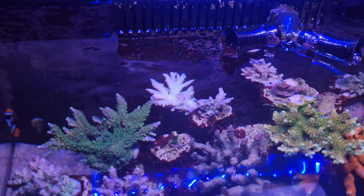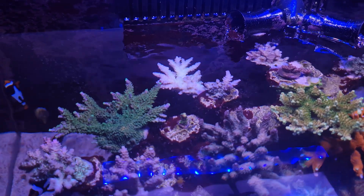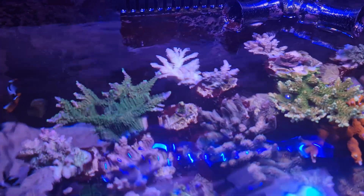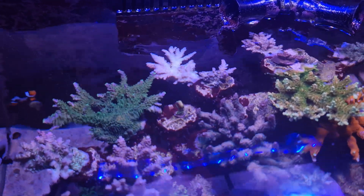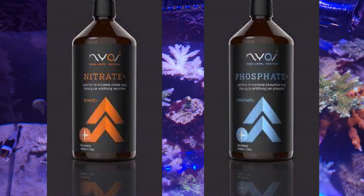If you can see that coral, it's really light at the top — looks like a really light blue with a hint of green underneath. But that thing was literally white, and it's just because there was no NO3 in the system.